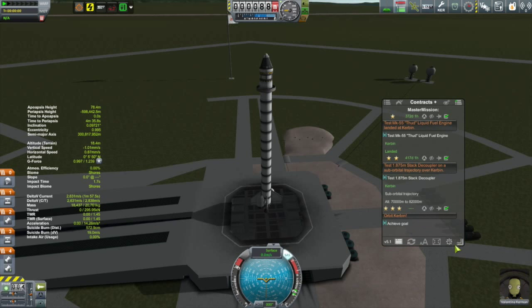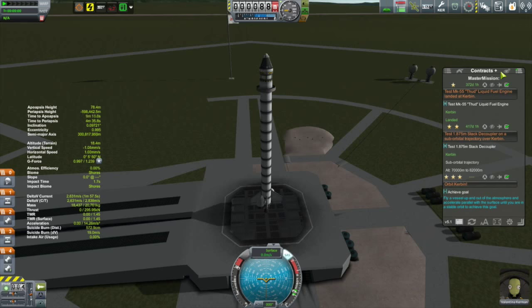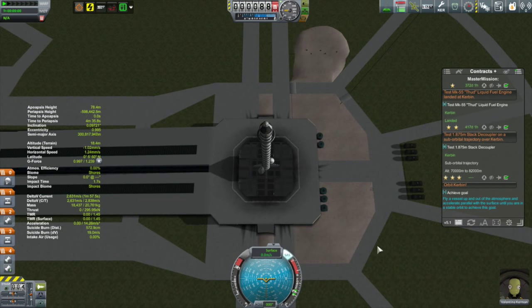I used it to demonstrate a proper gravity turn where you just nudge it very slightly towards the east shortly after takeoff, and then it followed the prograde vector with very little input on my part all the way up into orbit, following a very nice ascent trajectory.